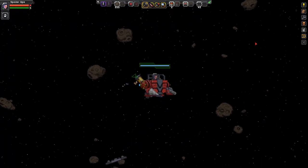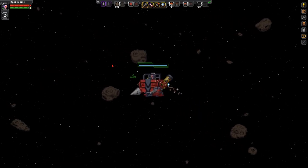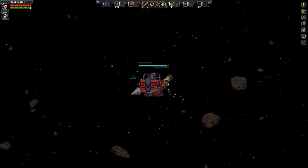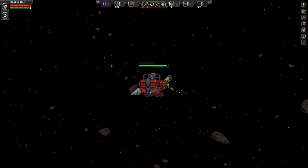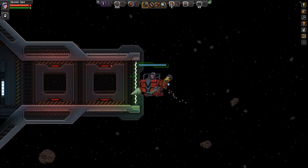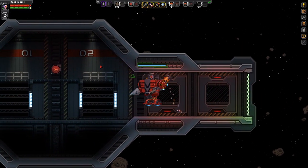So here we are. This time we're going backwards to a space station over here. I wonder how defended it's going to be. Not at all! Yes! And now we should hit some gravity and we can do some stomping around.